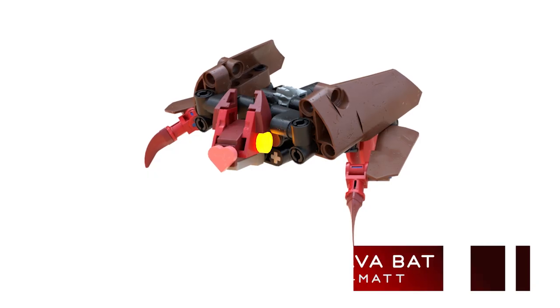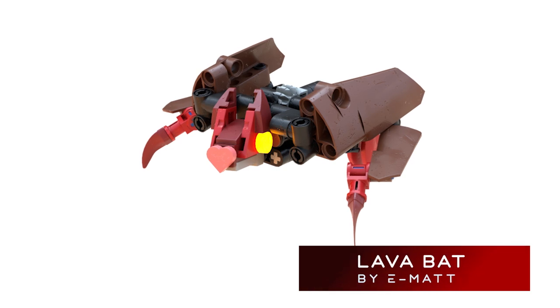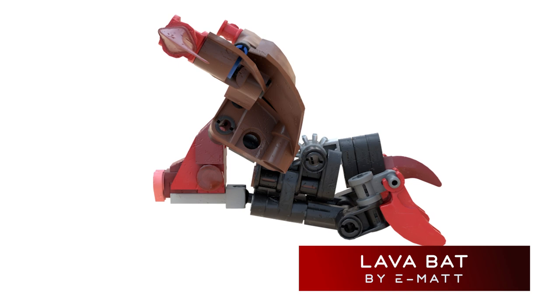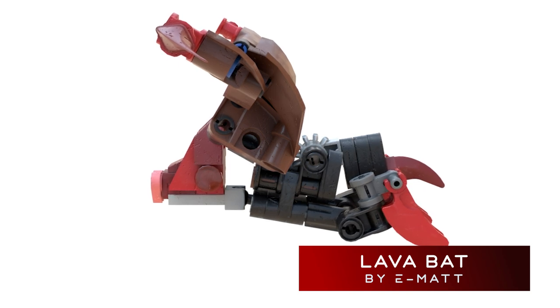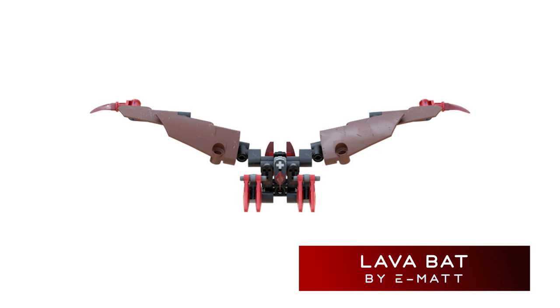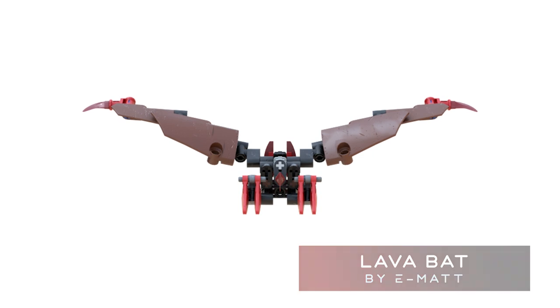Lava Bat by Emac is proof that this competition was insanely hard to judge. This glorious Etuin bat has everything: exquisite color distribution, transformative wings, and an action feature so exciting that I had to build one to try it out myself. It's incredibly hard to pick just one winner, and this entry further inspires me to find more ways to allow more people to canonize their creations.